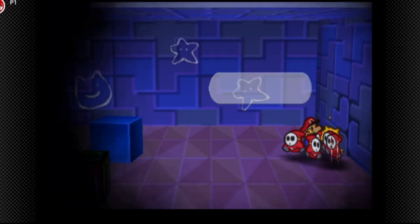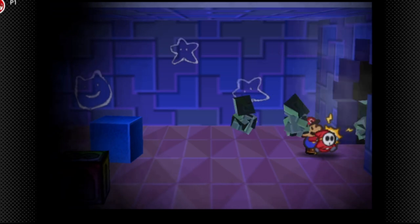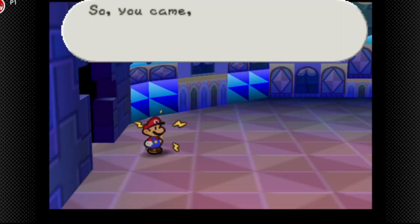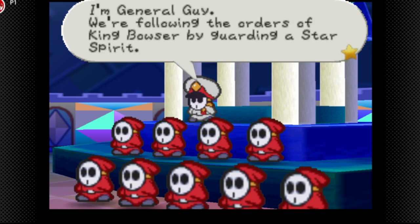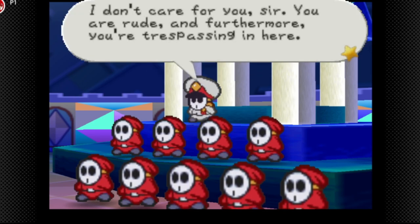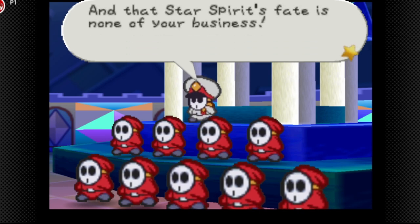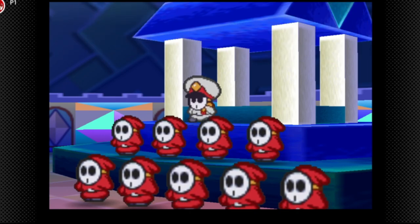Use Watt — you cannot get past this dark area without Watt by the way. General Guy speaks: 'So you came. I'm General Guy. We follow the orders of King Bowser. As long as we keep the star spirit secure we have permission to do whatever we want. You are trespassing — our toy box is off limits. The treasures inside this box are for shy guys only. That star spirit is none of your business. Care to fight me, sir? Face defeat now.'